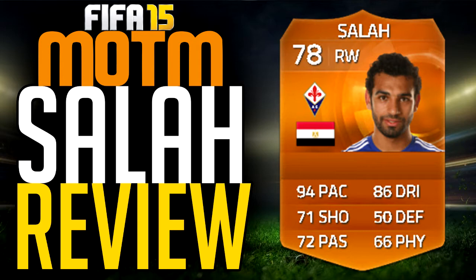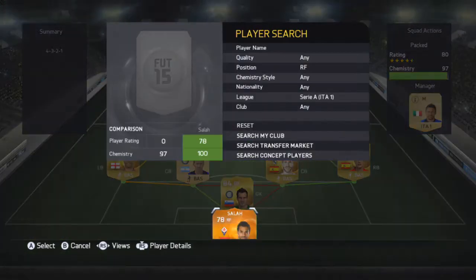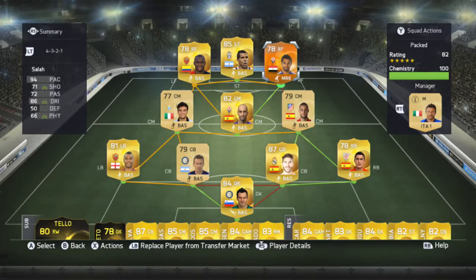Literally I was just opening packs on my phone, packed him — Sergio Ramos, a couple of informs and whatever. So this is a packed pool team that I put around him. It's a pretty good team — it's got Sergio Ramos, DeMarcus, a couple of really good players like that, and Tevez up front as well.